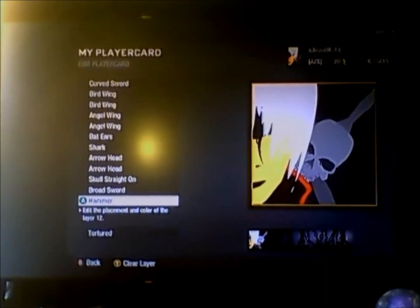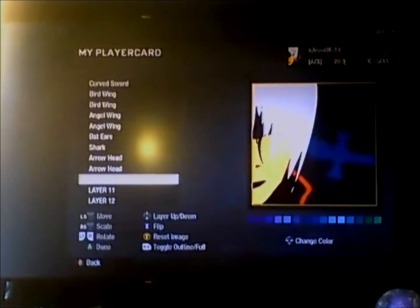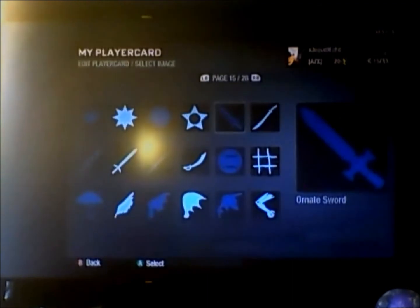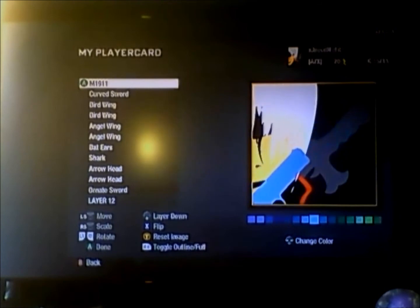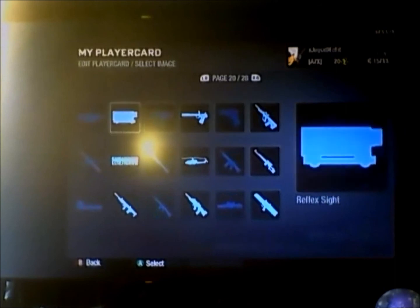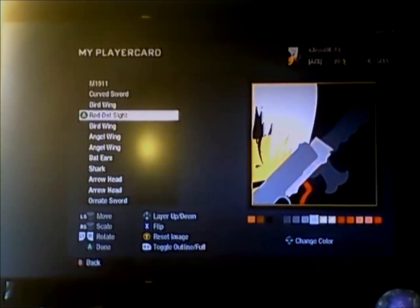Now I'm going to show you how to make a handgun instead. I like to put a sword in the back so it looks like he still has one — it only takes two layers to make a handgun for him. Make it a kind of dark gray. Next take an M1911 and put it in the front — you just want a little bit of the trigger ring sticking out. Make this a kind of light gray, lighter than the sword. Then with layer two, use a red dot sight, flip it, and make it the same color. Position it so it looks like his handgun.